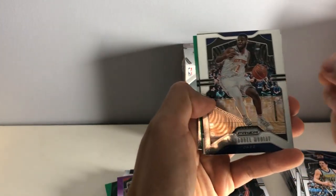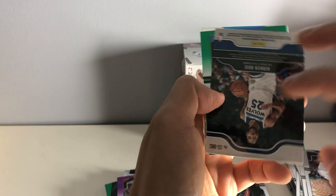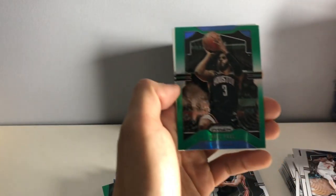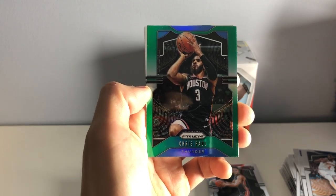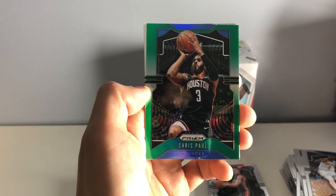I believe this is the mem card, I can feel it. Emmanuel Mudiay. We have a Derrick Rose — I think that was his Minnesota jersey, he's obviously on the Pistons now. Chris Paul green. I actually hate this guy so much — he's the worst. He's playing ref this year, just a pest. I hate this dude.